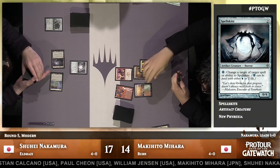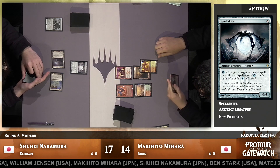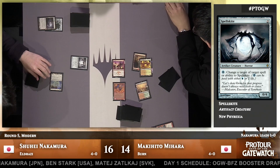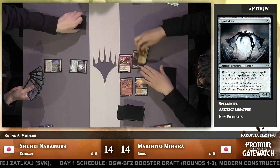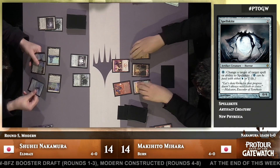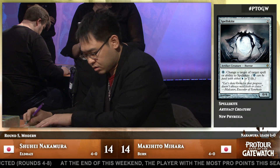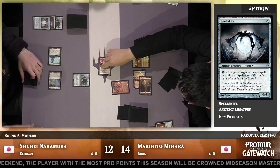You can see a Molten Rain in hand for Mahara — being on the play, that's going to be a nice one. Able to take down some of the powerful lands that Nakamura is using alongside his Eldrazi, send him right back to the Stone Age and deal some points of damage on top. There we see Eldrazi Temple going away, two points of damage on top from the Molten Rain. Three mana land destruction — not necessarily something that R&D pushes through too much these days. Much less three mana double land destruction against the Eldrazi deck — killing one land is like killing two.